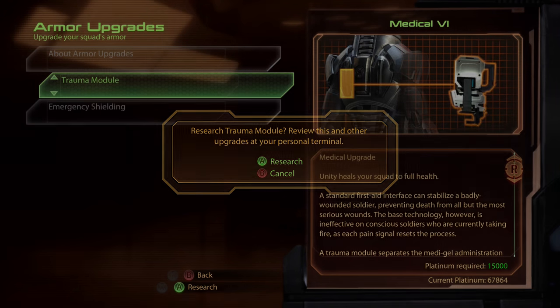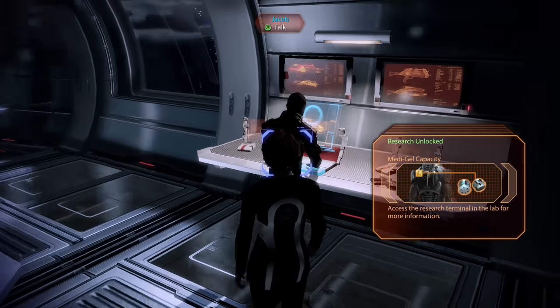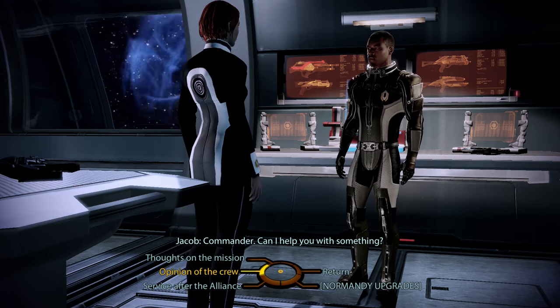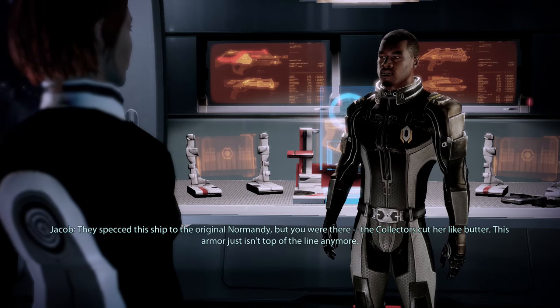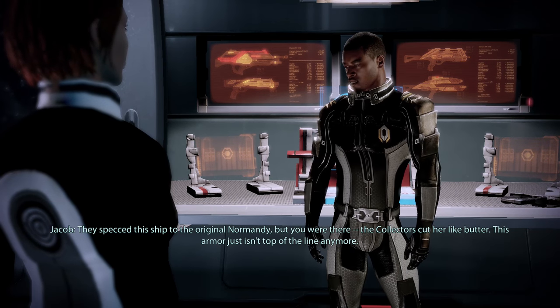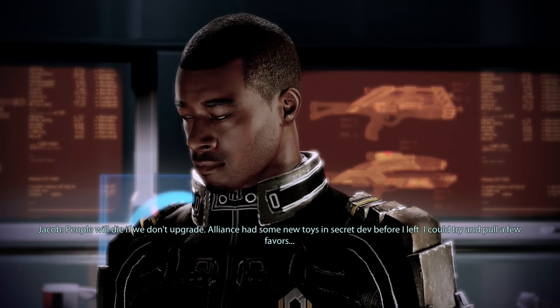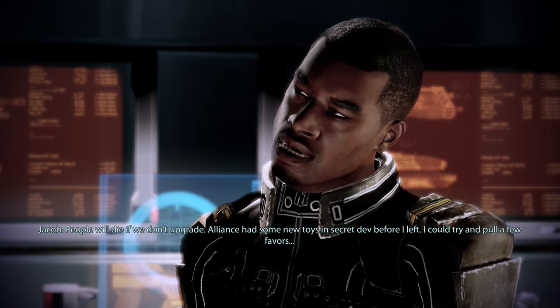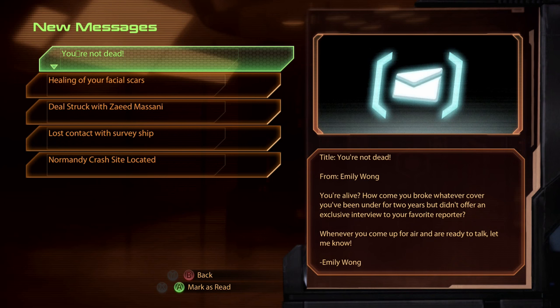Now, before we get into any further upgrades, let's actually speak to the rest of my team. Now that we know we've got a tech lab - Jacob, do you have any ideas for any upgrades? And goodness, he does have an idea for a Normandy upgrade. Any thoughts on how to prepare against the Collectors? 'They spec'd this ship to the original Normandy, but you were there. The Collectors cut her like butter. This armor just isn't top of the line anymore. People will die if we don't upgrade. Alliance had some new toys in Stealth R&D before I left. I could try and pull a few favors.' And there we go - something new has become available.